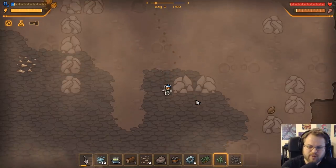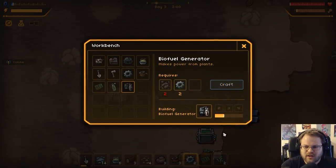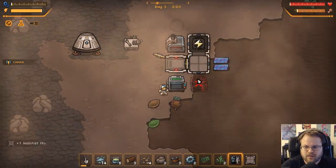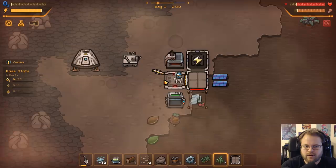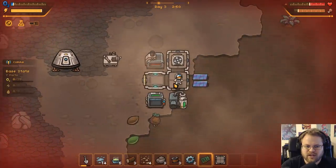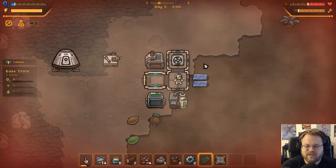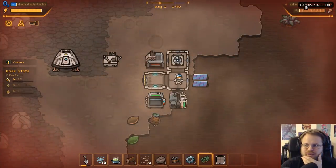Inventory full, cannot collect. I can eat the fruit - grab that. What do I need for this? Another gear and then one more piece of scrap metal. Let's go get the biofuel generator, otherwise we're gonna run out of oxygen - and that would be a small travesty. Hopefully we can just burn grass or the fruits. That would probably be the most advantageous. So we're running low on this. Close that off. We don't have a battery.